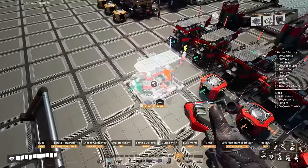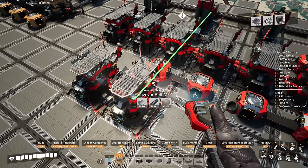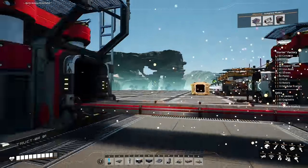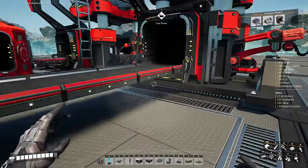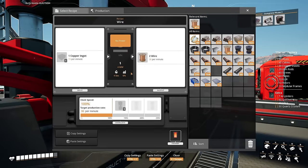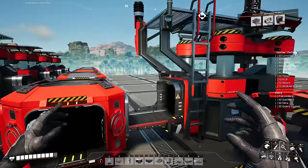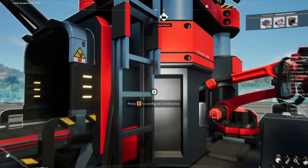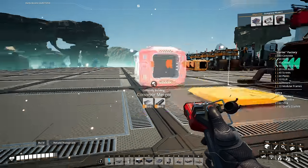In front of the second constructor we'll add another constructor right next to it. From this merger we'll add a mark one belt into this constructor and belt straight into here. We'll set both of these to be doing cables, but the one on the right we'll underclock to only do 15 per minute. We're sending in 30 into the last one so we can only produce 15 per minute — that's why we underclock it — and this one merges 30 together to make 60 wires, producing the full 30 per minute. We add these two constructors together with a merger facing forward.